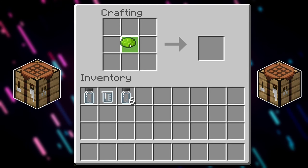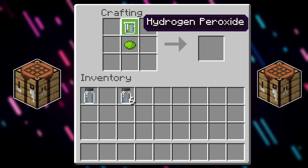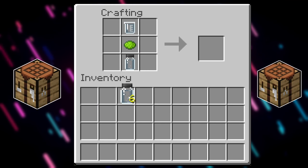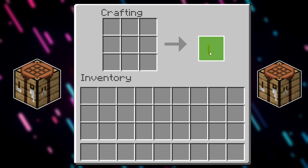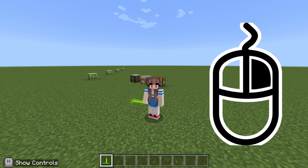Next, over to our crafting table — we're going to put our dye of choice in the centre block. Above that, we're going to put our hydrogen peroxide; below that is the luminol, and on either side, we're going to put the polyethylene. And that is your glow stick all done. Put it in your inventory and hold right-click to give it a shake and to make it glow.